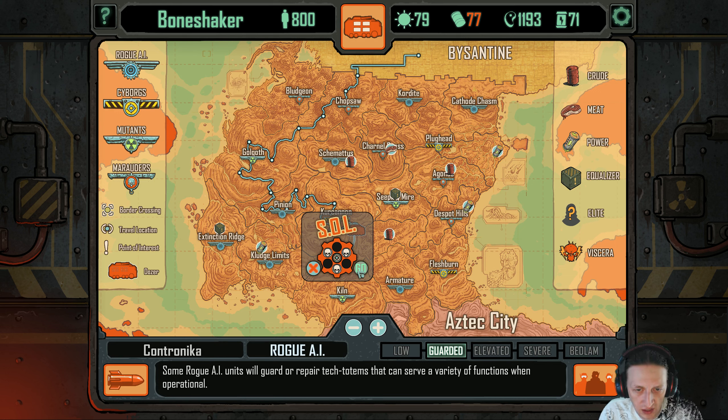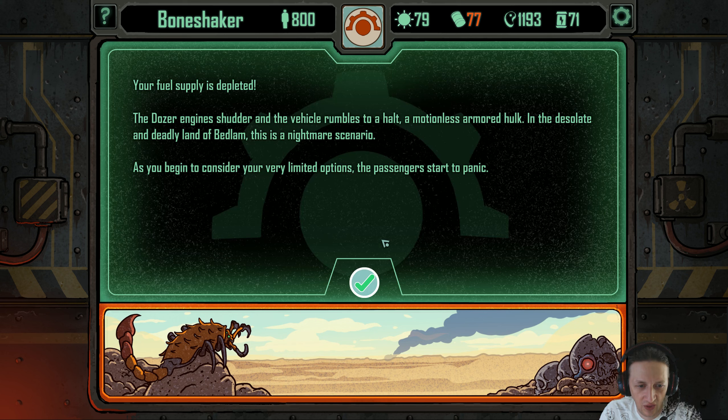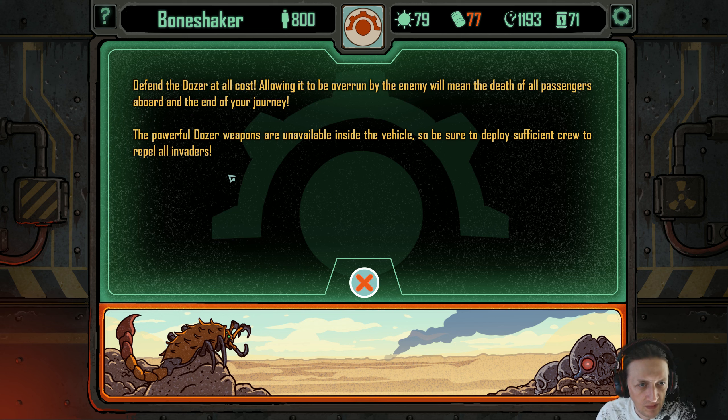SOL — your fuel supply is depleted. The dozer engines shudder and the vehicle rumbles to a halt, a motionless armored hulk in the desolate and deadly land of Bedlam. This is a nightmare scenario as you begin to consider your very limited options. The passengers start to panic. The dozer scanners detect several vehicles approaching — one of King Viseria's outrider patrols. The crew quickly deploys to confront this threat and the marauders charge inside. 'King Viseria will be pleased to see your serve skulls.' Defend the dozer at all costs — we've heard that many times already.